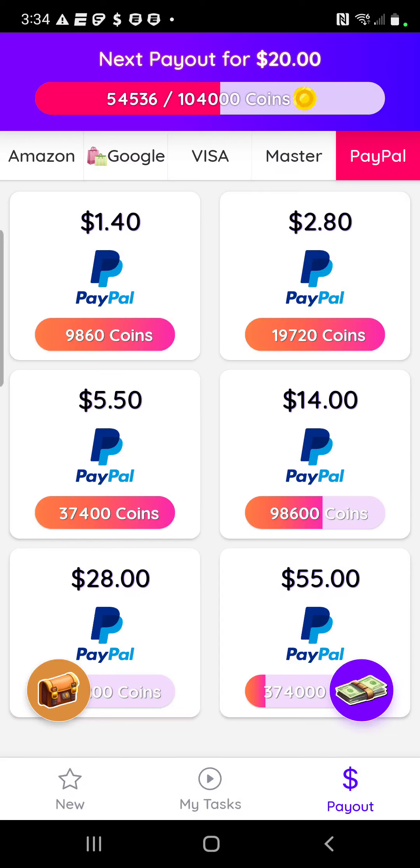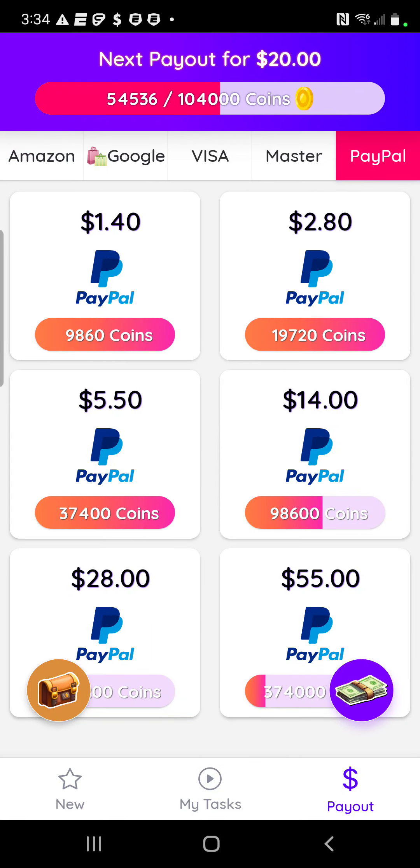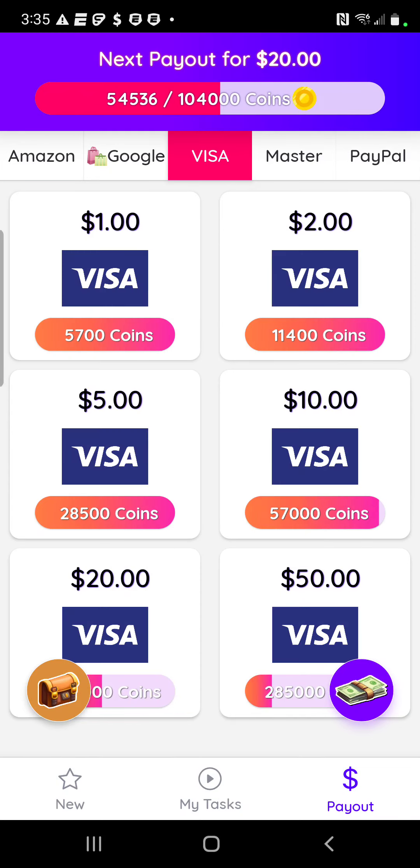The downside is that with PayPal you have to get way more coins. For Amazon, if you get 26,000 coins you get five dollars. For PayPal, you need 37,400 coins to get five dollars and fifty cents — so you have to get more coins, but they give you a little bit more money. That's the trade-off.